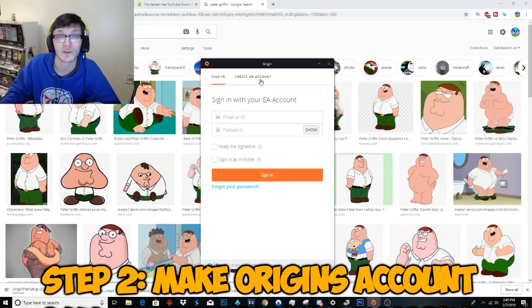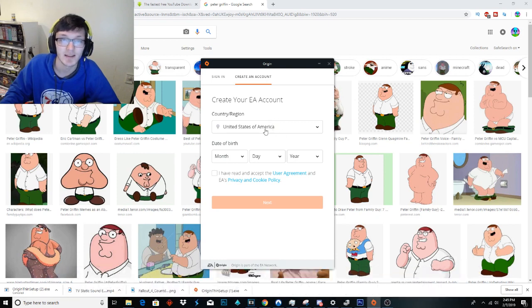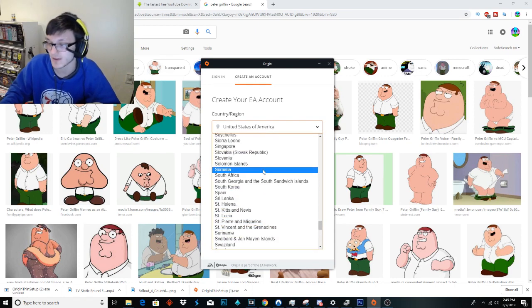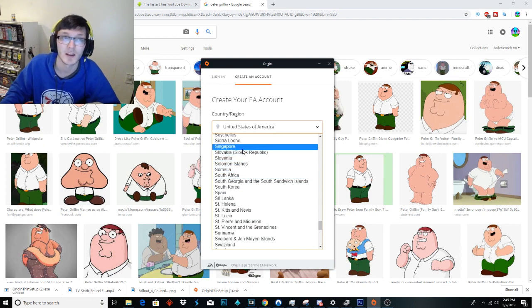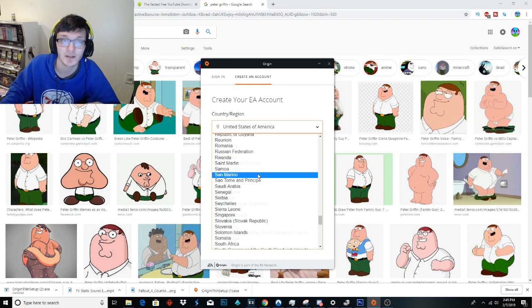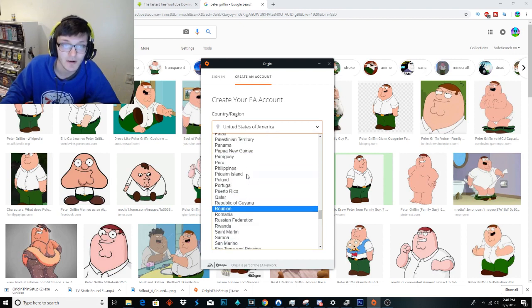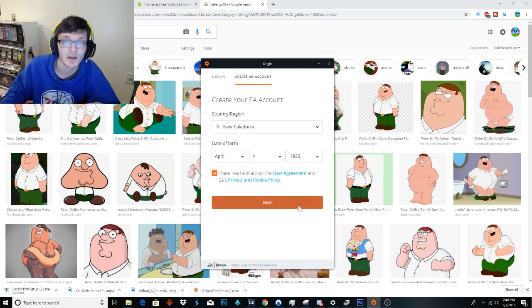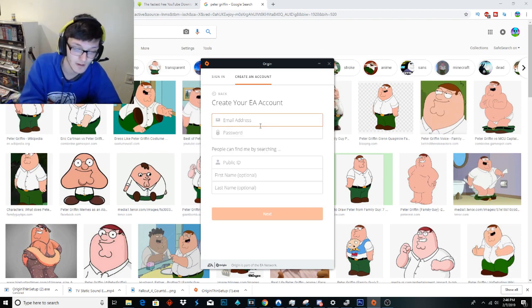Step two is we have to actually make our Origin account, and it's honestly not that difficult — I think a two-year-old could do it. I'm going to put in fake info, but you guys need to put in all your real info obviously, because this is going to be your Origin account that you use to play Apex Legends. Put in your real birthday obviously.